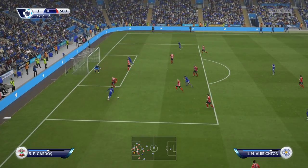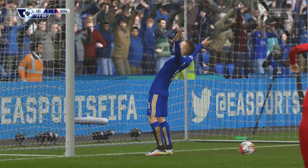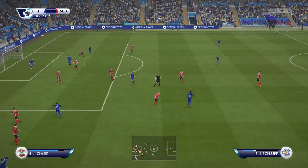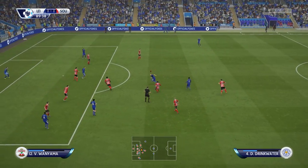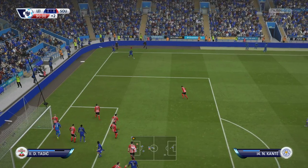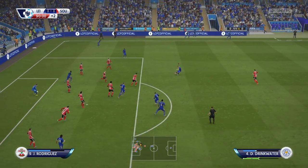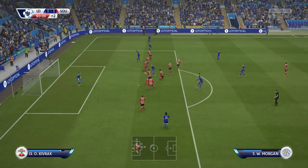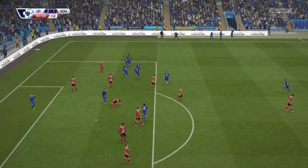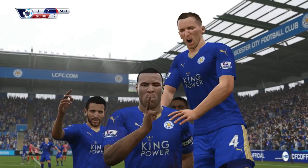We get into the second half, we've got a chance here with Marc Albrighton — plays the ball across, and that's the equaliser. We found the back of the net, and hopefully we can go on to pick up yet another win. Schlupp plays it off to Drinkwater — decent shot, gets deflected wide, we've got a corner. The ball comes to Danny Drinkwater, he plays across to Wes Morgan, and he finds the corner of the net. Wes Morgan takes a banging long shot, finds the corner, and we pick up a 2-1 victory.